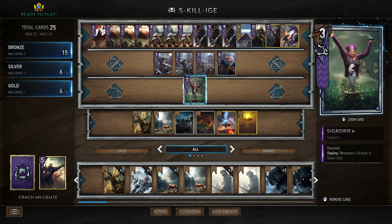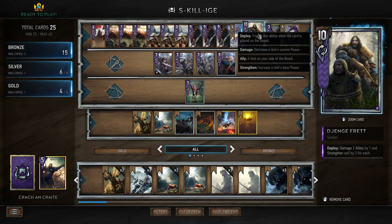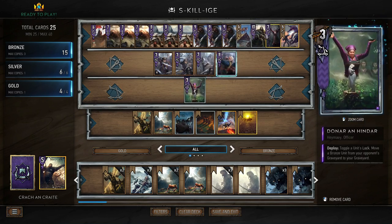Once we've thinned the Shieldmaidens from our deck, our Marching Orders will then guarantee the draw of our Sigurdrifa, which means we can basically guarantee Sigurdrifa's draw. This is going to allow us to resurrect Jenge, who will be at least 17 strength at that point in the final round — which is a really nice power play.